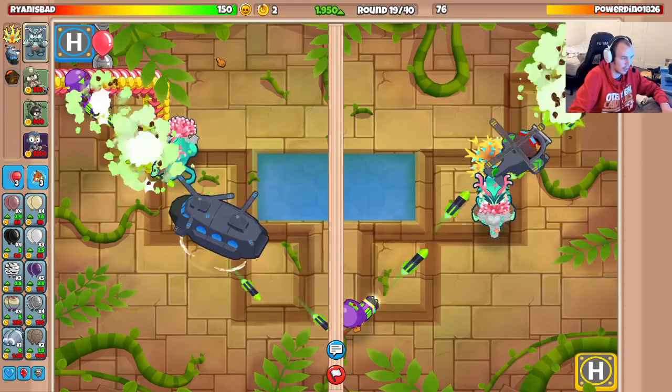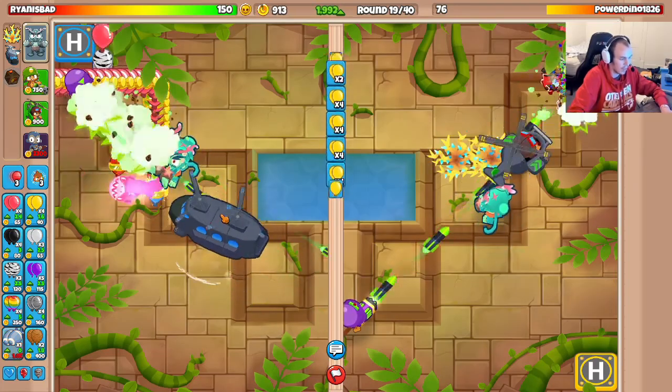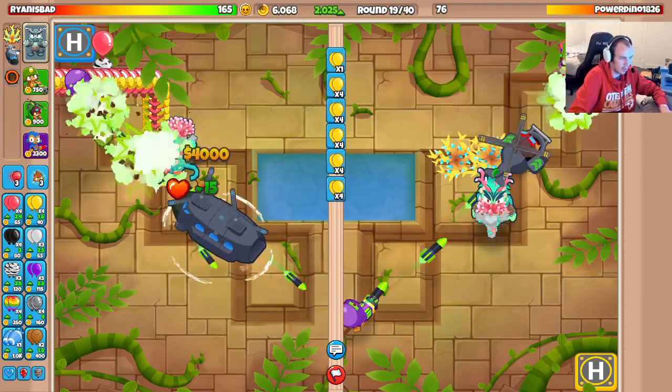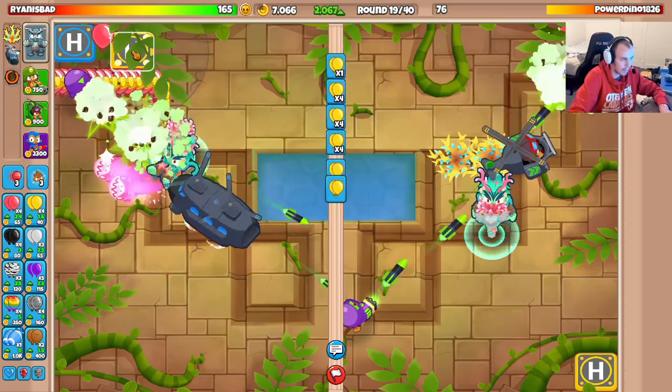Alright, so we got up our heli farm - looking pretty nice there. We're going to be able to use the ability here in a little bit. That'll give me $4,000 every single use, so it does stack up very well. And there's $4,000 plus 15 lives as well - look at that! Plus 15 lives - we're at 165 now. That's actually pretty cute.